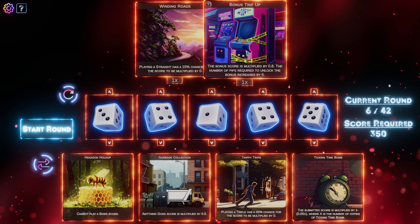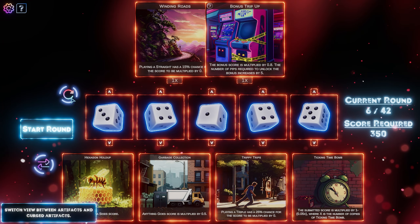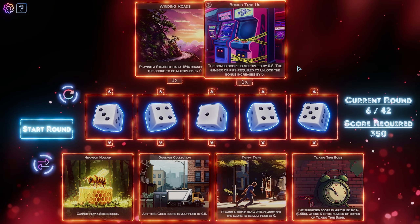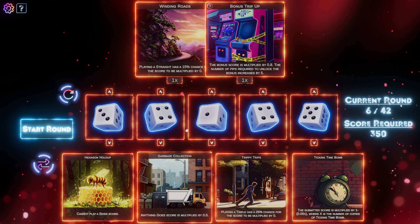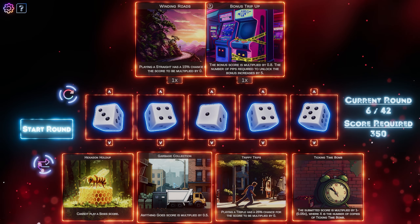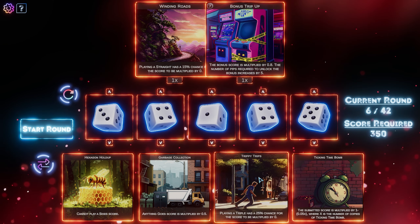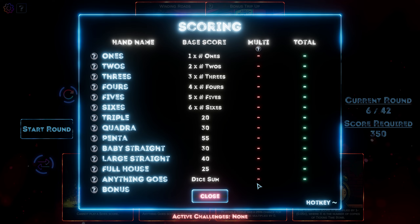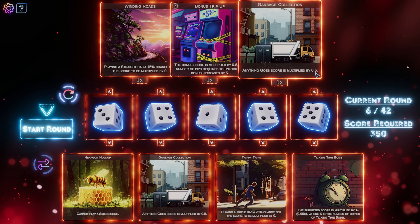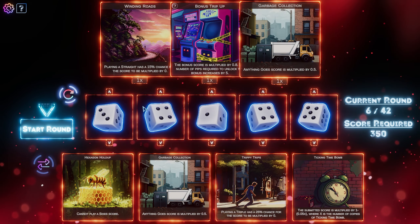It looks like we don't get to keep it, right? I only keep like two. How do the artifacts work? Switch between artifacts and cursed artifacts — oh they're artifacts, they're good artifacts. These are cursed artifacts. Cannot play a sixes score. Anything goes score is multiplied by 0.5. Playing a triple has a 25% chance for the score to multiply by zero — they're not really being multiplied anyways, like I'm so confused. If I just take this — anything goes score is multiplied by 0.5, that's half the value. Oh, I'm an idiot.